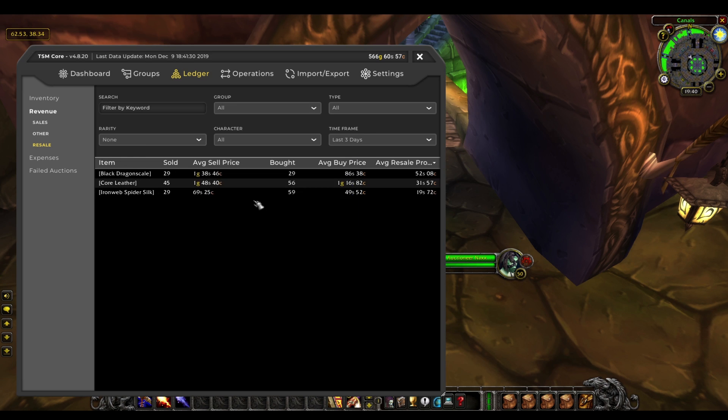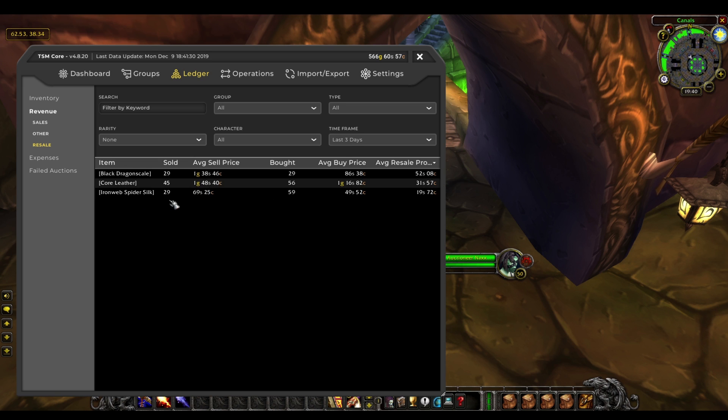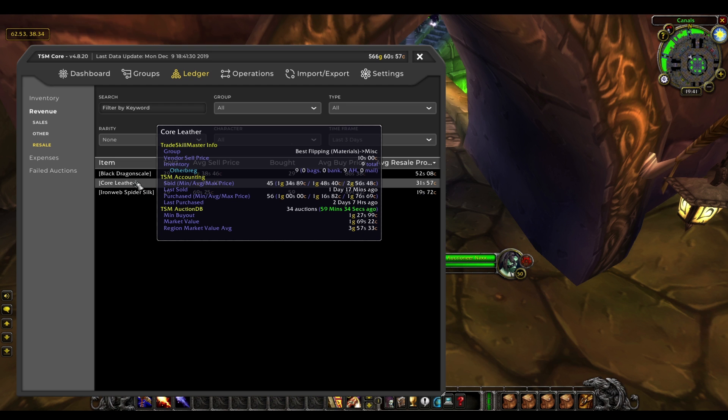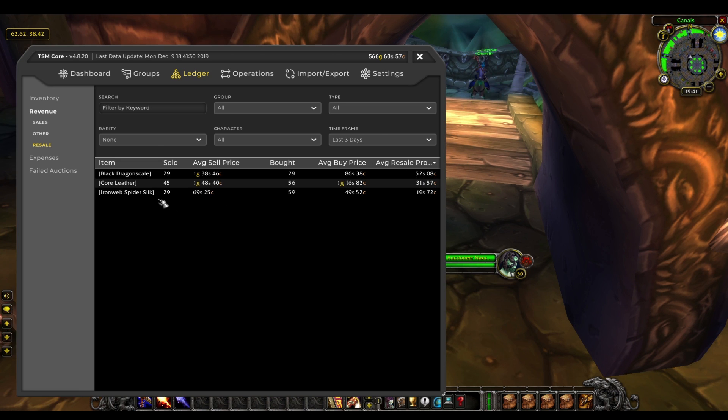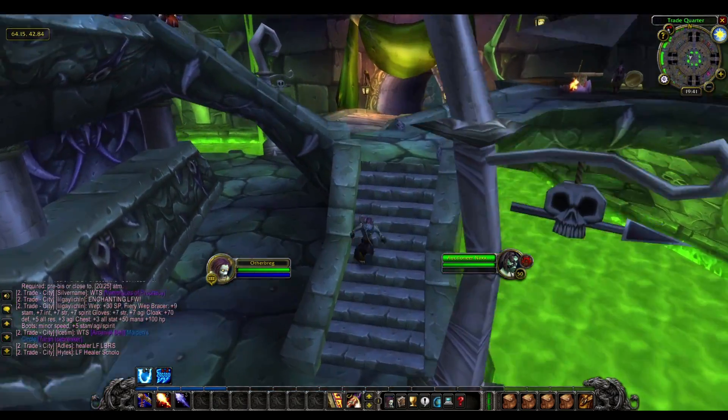Our ironweb spider silk we bought for an average of 50 silver and resold for an average of 70. We've only sold about half of what we bought so far, but we've sold 30 so far at 20 silver profit, so that's 6 gold overall. Hopefully it will be another 6 gold profit when we sell the rest. I haven't quite sold all the core leather either — right now I'm trying to sell it for over 2 gold, so there should be even more profit. Adding it all together, it's going to be something like 30 to 40 gold profit just from those flips.